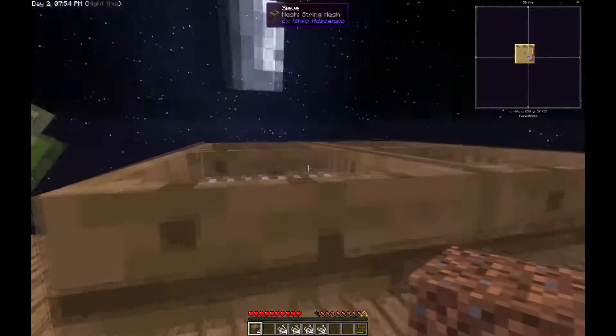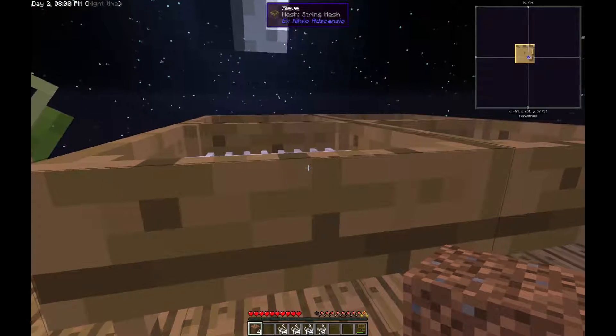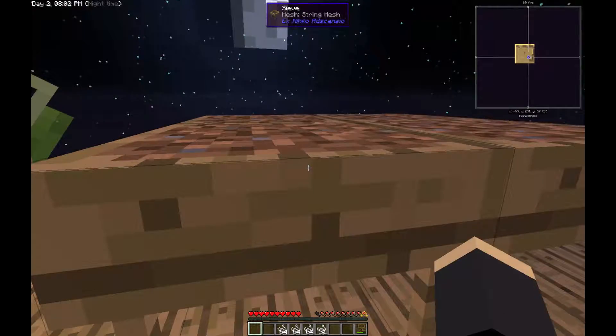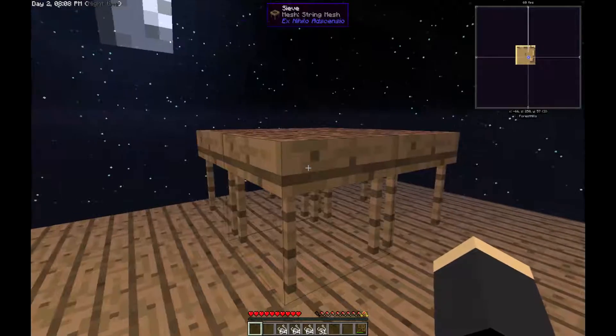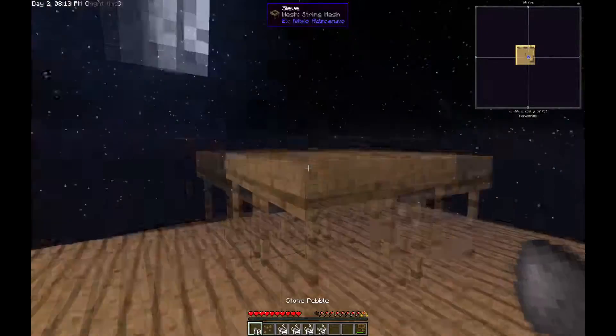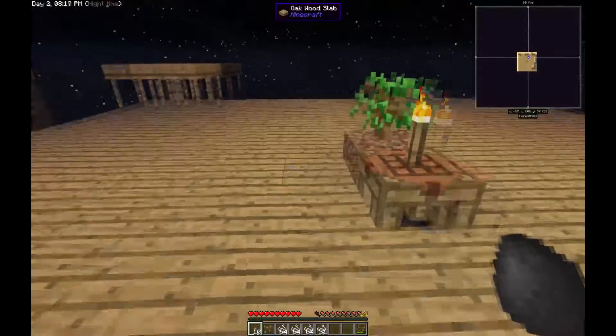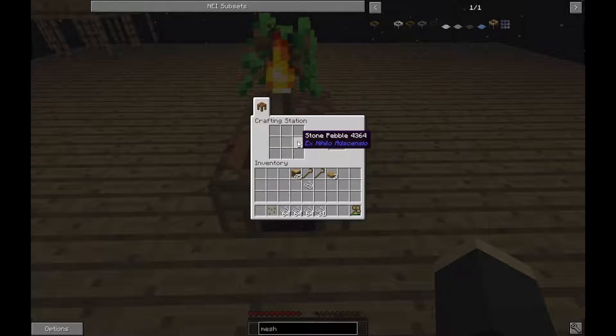We have four sieves — why? Because they're all connected! I can smack one and all four of my dirt go into them at once. So now I can just sit here and sieve and I've sieved all four at the same time. I only got ten stone pebbles out of it, but craft those together and we get two cobblestone. That's pretty good.